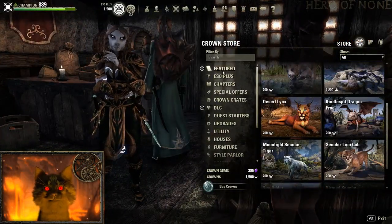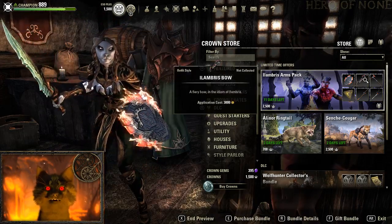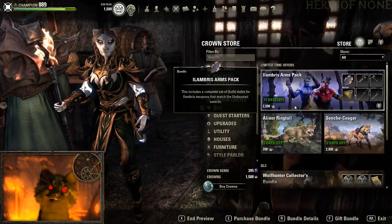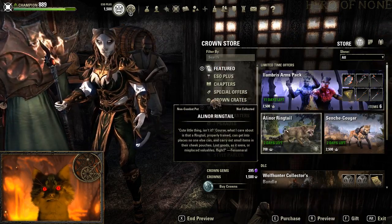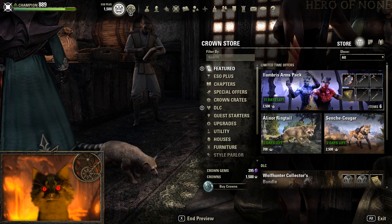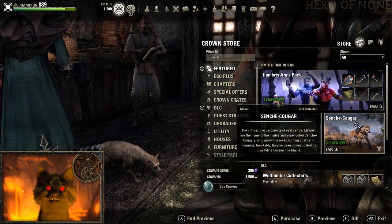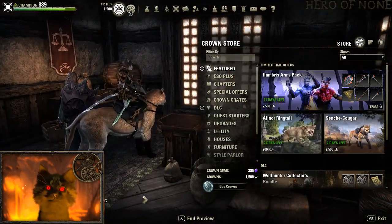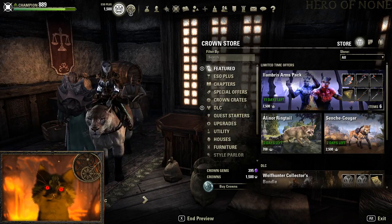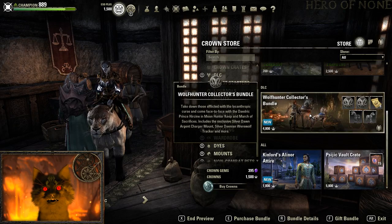Let's take a quick look at the Crown Store. First, the Lambrus Pack — you have 11 days left. It's a nice set that gives a fire effect and costs 2,500 crowns, available as a Crown Store exclusive. There's also the Alnor Ringtail, which is kind of creepy — the eyes bother me a bit — and it's only available for two more days. The Cinich Cougar is there too, though the 2,500 crown price is kind of expensive.